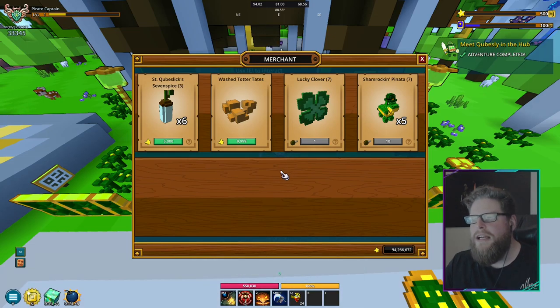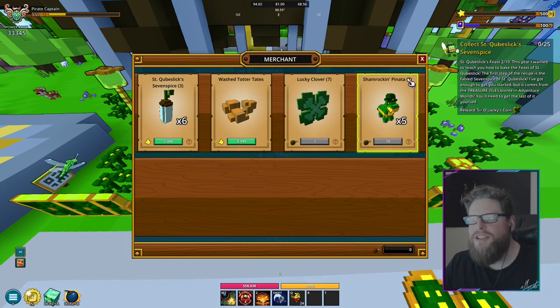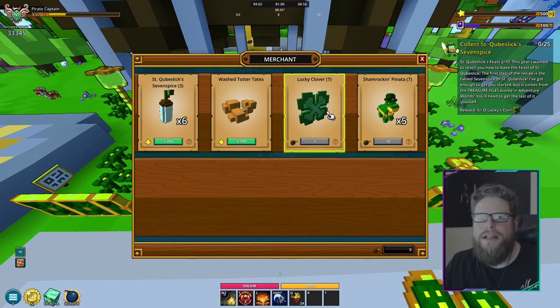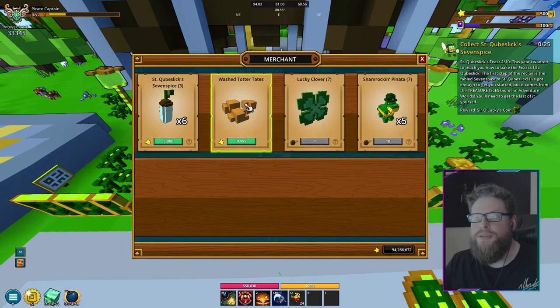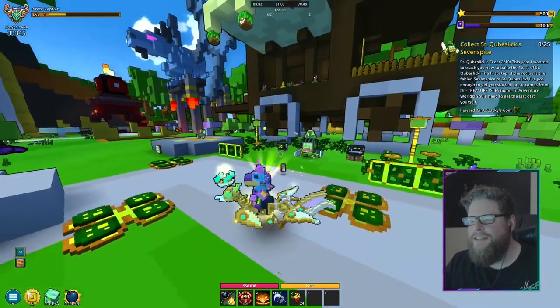For step number one, all you have to do is interact with Cubesly. You can get more Shamrock here — seven Shamrock total for the whole event, it does not reset, just seven. You also get Lucky Clovers, seven per quest as well. The Seven Spice is basically the main currency for the event, and you can get a bunch of those. The next step is to collect the Seven Spice, which is coming up in step number two.